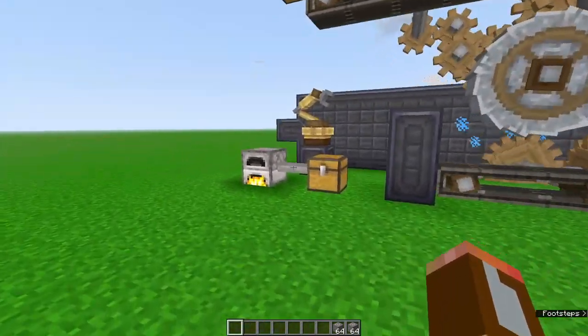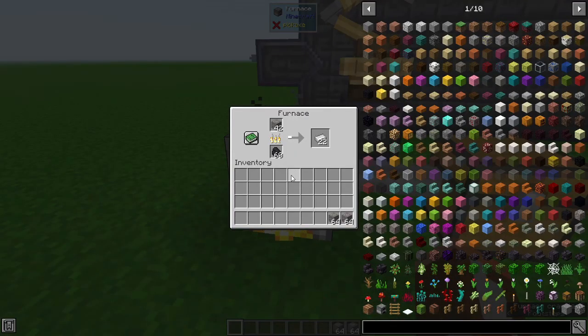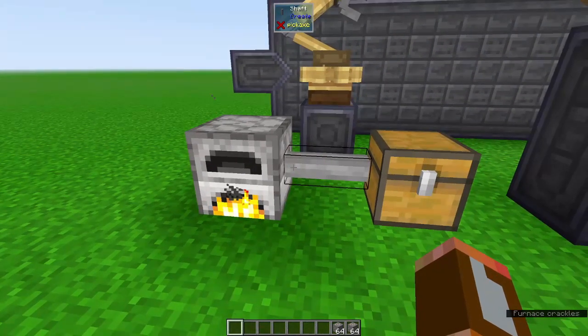They didn't want to make just another mod that did what Vanilla Minecraft does, where we place a block down, we right click it, we put items into it and there's an output for our items.